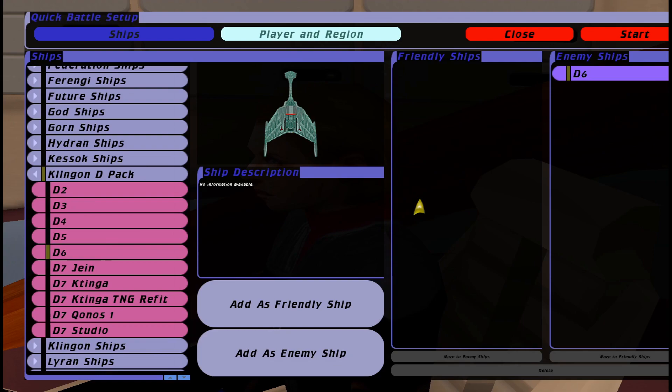For the second battle, we're going to take on a Klingon heavy cruiser, a D6 from the 23rd century. Our ship is from the 24th century, so I would expect us to win. It'll be an interesting battle nonetheless. The Klingon cruisers were often used as transport ships as well — nice little side fact for you there. Let's jump in. Engage.